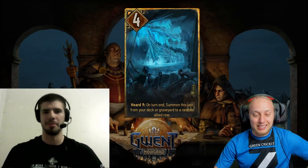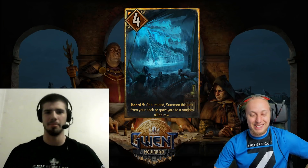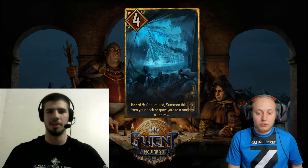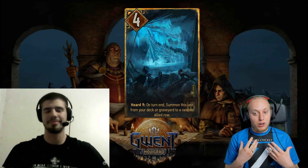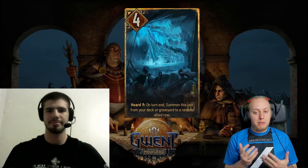This card is, to me, just the nuts. I think it would see play even if you removed the graveyard part — if it was just a 4 for 10 roach with the Horde 9 condition. And when you add the graveyard part for recurring benefits, this card is just insane. It depends a bit on how easy it is to get Horde 9, but we already know that Gudrun can give you 9 crowns just on an order ability, so this will trigger this card for sure.